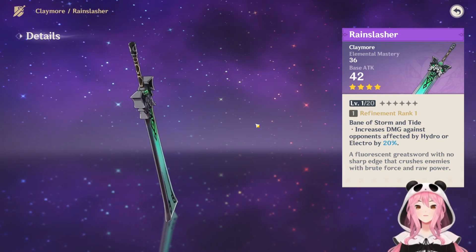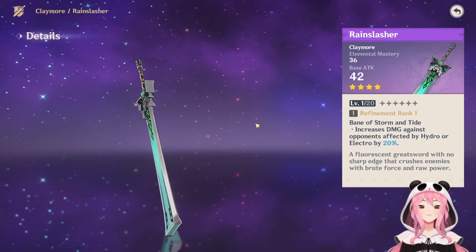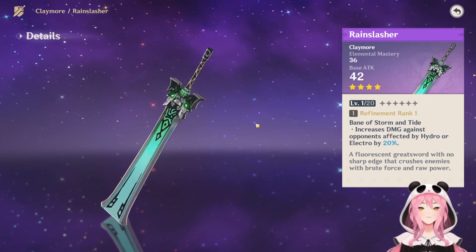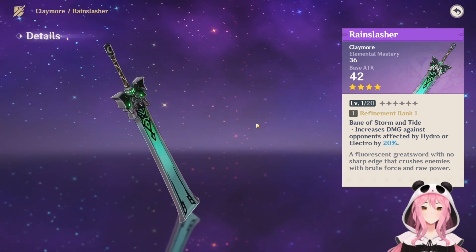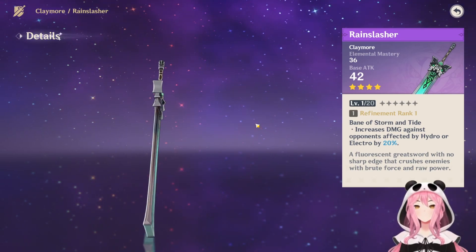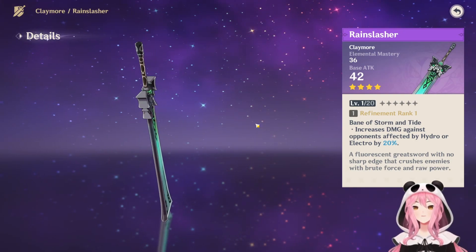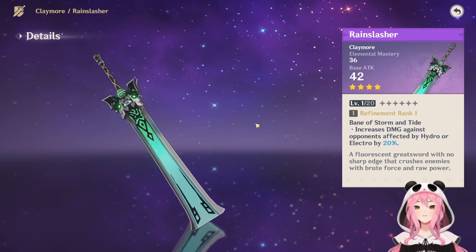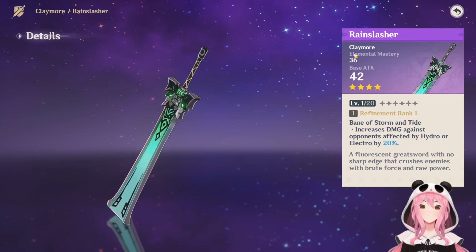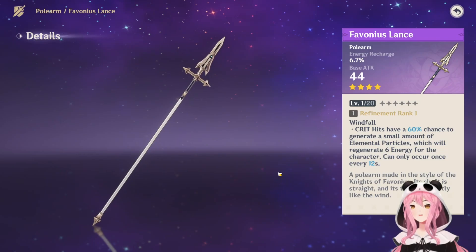Rain Slasher is the claymore mainly used for anyone building a burgeon or hyperbloom team, simply because it gives elemental mastery as a substat — the most important stat for those reactions. The weapon effect doesn't matter too much for burgeon users, but for hyperbloom it may affect things if the Rain Slasher user is the one triggering it. This is usually put on characters like Razor for hyperbloom or Beidou for a burgeon team. You can still use it on characters like Beidou for a bit of extra damage if you have nothing else.